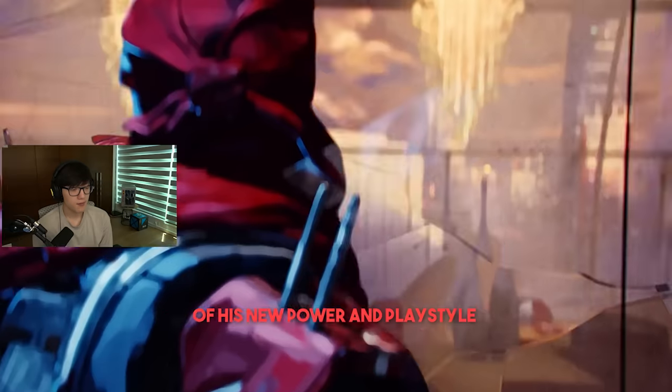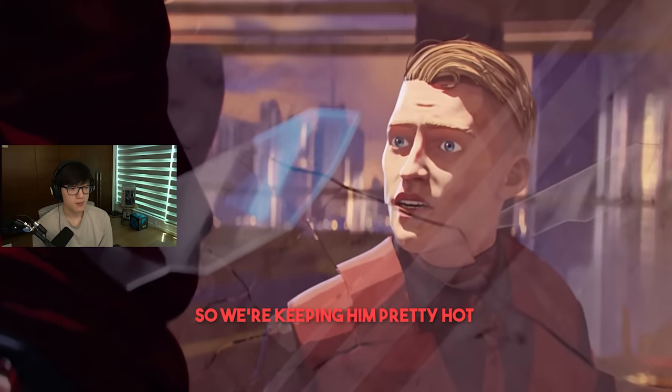We really want players to get a sense of his new power and play style coming into the season, so we're keeping him pretty hot. Why did you only make it so that when they're low, you can see them and they'll highlight, but not through walls — only line of sight? Specifically, we didn't want to make it a wallhack. We wanted the highlight to help you narrow in on who the weak opponents are, but still have to give chase to them. You only get the slight wallhack marker when Revenant himself gets the enemy low, and that only lasts for a couple seconds.